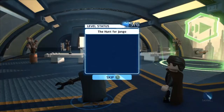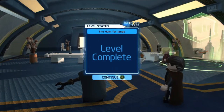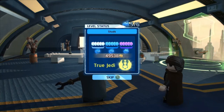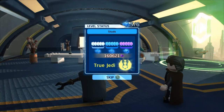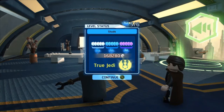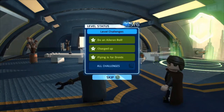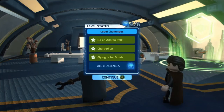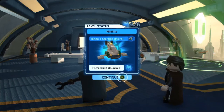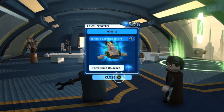The next challenge is the Charged Up challenge. I'm not going to show exactly how to do it — it's really easy, just avoid the seismic blast charges and you'll get it. That's a level complete and we get True Jedi as well, so we got a bunch of studs — over 150,000 studs, which is very useful. We're over 2 million in our studs now. We completed all three of the level challenges and got all five minikits, which gets us Jango's starship. Its micro form ought to be very cool to fly around the hub worlds or the planets.